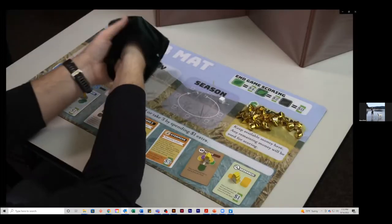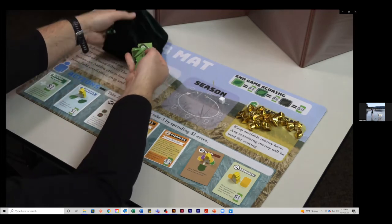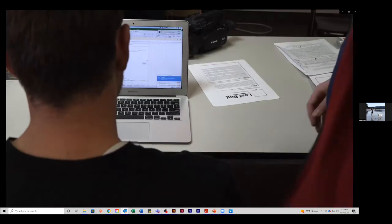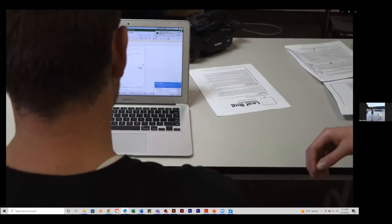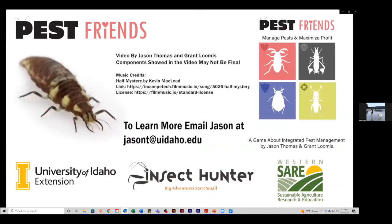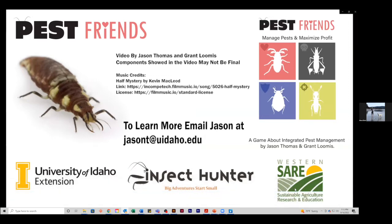At the end of each round, the moderator carries out insect feeding and reproduction. Some insects are predators and eat other insects, removing them from the field. Others feed on the crop, causing damage. After feeding, remaining insects reproduce based on their individual traits. Each round follows the cycle of colonization, player actions, then feeding and reproduction. Once all rounds are completed, players are told their score and the moderator walks them through what happened. A spreadsheet system can track insect numbers over time to show population changes.